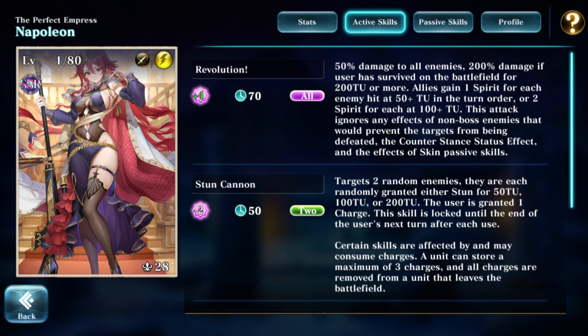Much better than Genie's Golden Sandstorm, because this attack is also an execute skill — the very first skill in the game that attacks all enemies and can execute. That means it ignores any effects that would prevent targets from being defeated, including hold ground plus charges and all that kind of stuff. It also appears to be a blast-type active skill because it ignores counter stance status effects and skin passive skills.